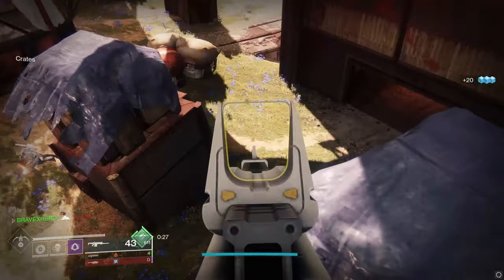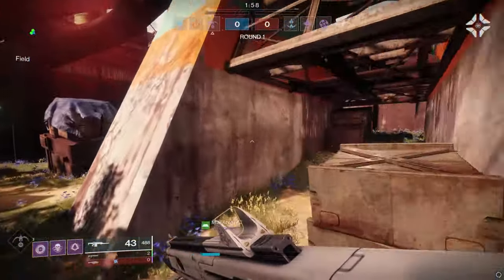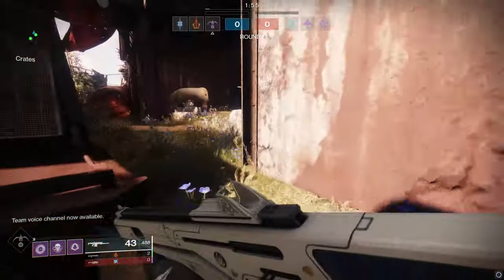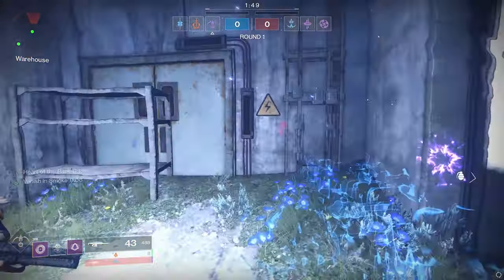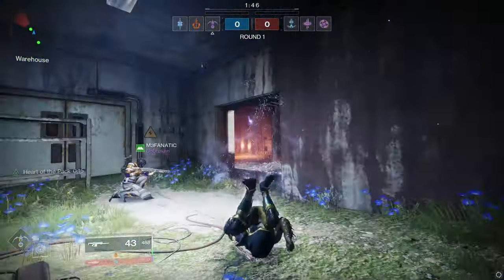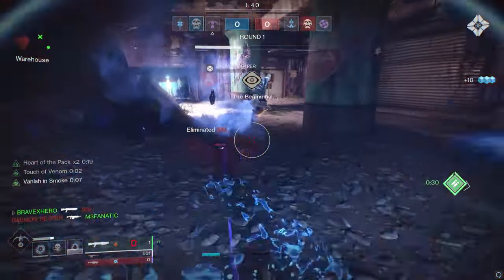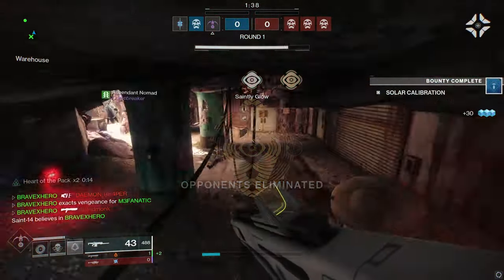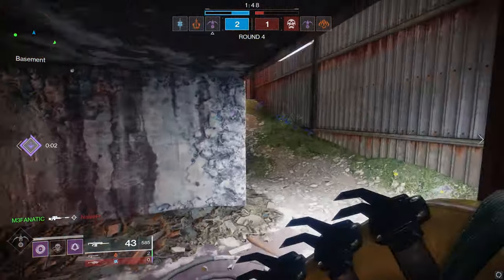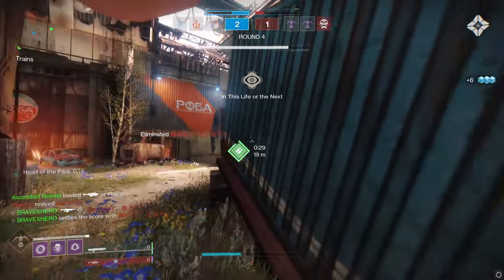Another thing to keep in mind: spike grenades are great for limiting your enemy's escape. Most guardians in Trials or in Survival tend to peek, do a little bit of damage, and once they start receiving damage, they tend to turn back and run away. Every guardian does this. Spike grenades can limit that. A properly thrown spike grenade can cut off any guardian's retreat. Throw a spike grenade on a wall that's behind the guardian — boom, you start doing damage. Where are they going to go? Into your spike grenade. You have now forced them to either stay put and fight, or exit the fight, take additional damage, and possibly risk death from being cleaned up by the spike grenade.